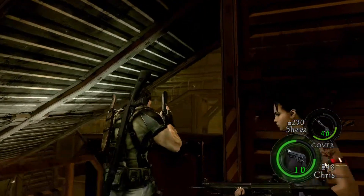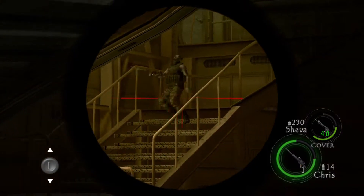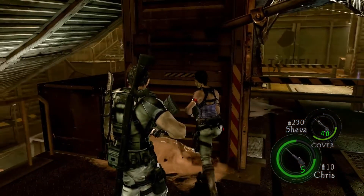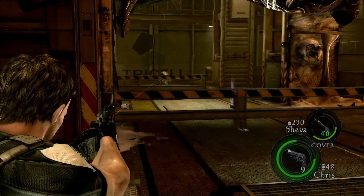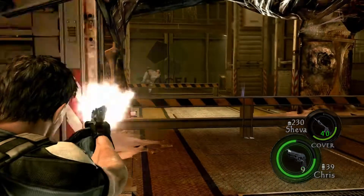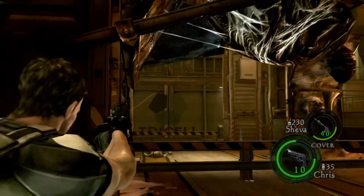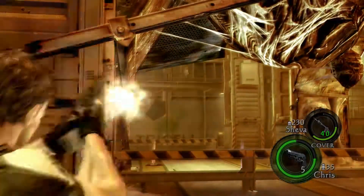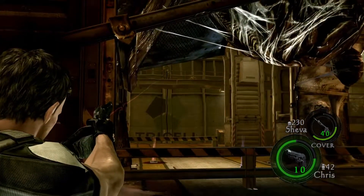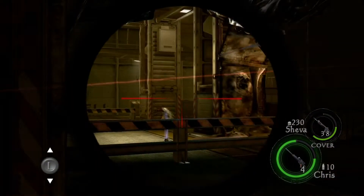It's mapped to square, thankfully. Resident Evil 6's cover system is trash — the amount of times I accidentally go into cover because it's mapped to the aiming button is so stupid. There's really no reason for the cover system to exist in RE6. The better alternative is to use the reticle and shoot around the corner using the third-person cover trick. That doesn't work with the laser sight, but I'm a laser sight guy because the laser sight is a Resident Evil thing — I'm going to play it the way it's actually intended to feel like a Resident Evil game.